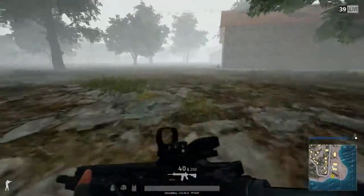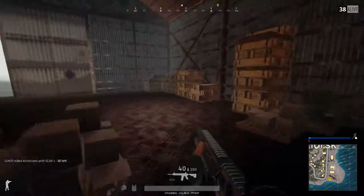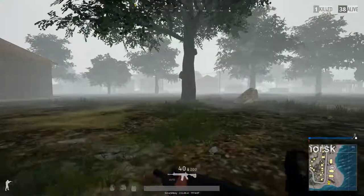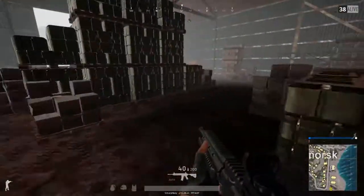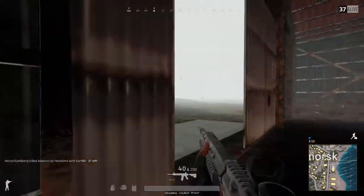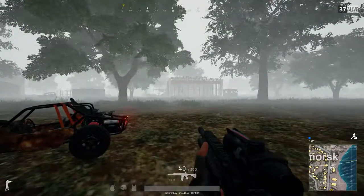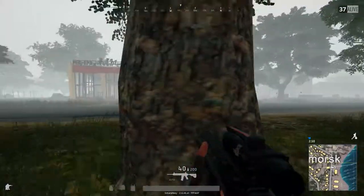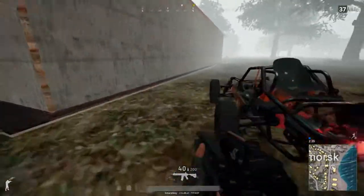It's looking pretty looted. We get up here, thinking about looting this third one and the diner. But there's a buggy — so we know it's been looted. The door's open. We'll steal this buggy and go. We have a quick look to see if we can hear any footsteps. Doesn't look like it, so we'll take the buggy and bug it out.